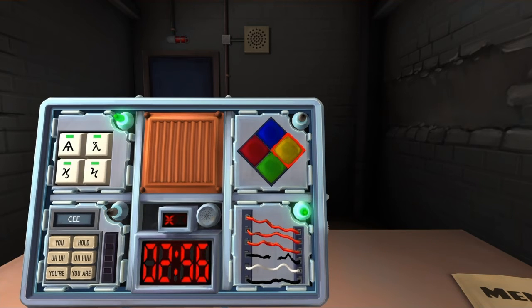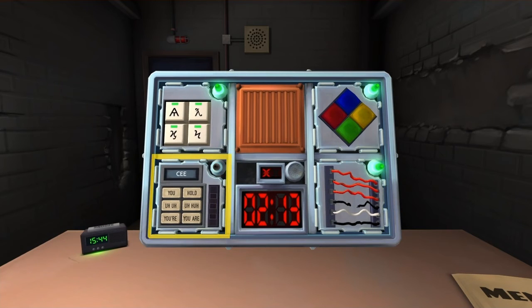Green, red. It keeps going. Gotcha, gotcha, gotcha. Green, red. Green, red. Press the red button. Yellow, red. Green, yellow. Yellow, red. Green, yellow. Okay, we're done. Okay.